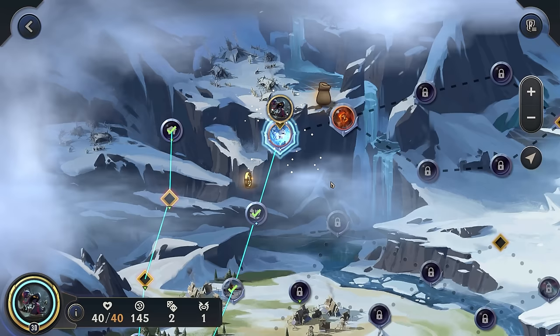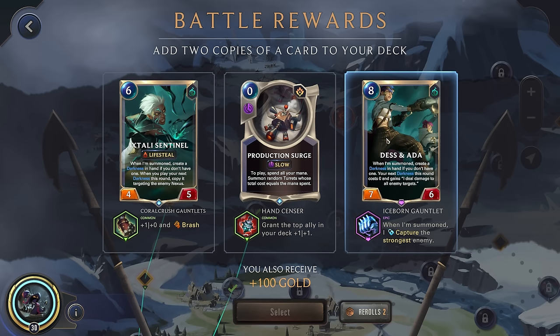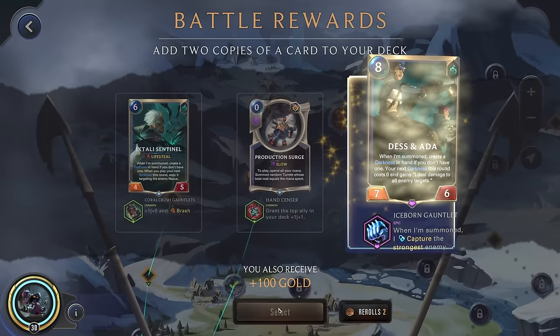Alright, not too bad. Able to get away without taking any damage. Destin Ixtal Sentry — so when someone creates a Darkness in hand, when you play your next Darkness this round, copy it and target the enemy nexus. But Destin Ada: this Darkness costs zero and deals damage to all targets. This is a very expensive card, so I think I'll actually go here. Hopefully we never get high enough to actually have to play this, but capturing a strong unit and then having the Darkness hit the entire board — at this point in the game, that Darkness might be strong enough to literally kill every enemy unit. We'll grab that.